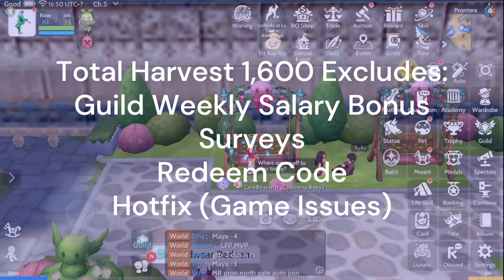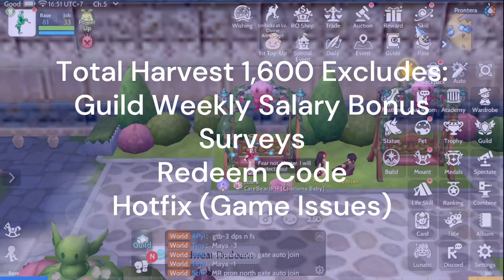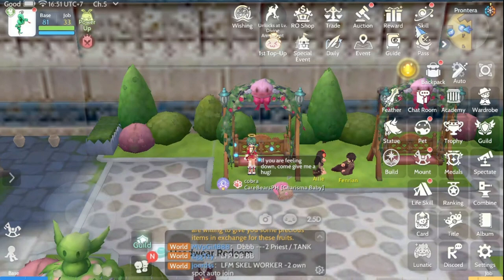What is excluded from this calculation: the guild weekly bonus of 120 diamonds, surveys where they give out diamonds and other items, redeeming codes, and hot fixes — where issues with the server cause the game to give you free diamonds. So the bare minimum weekly total is 1,600 diamonds.